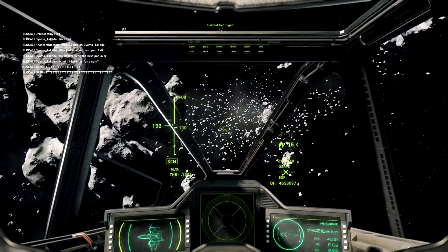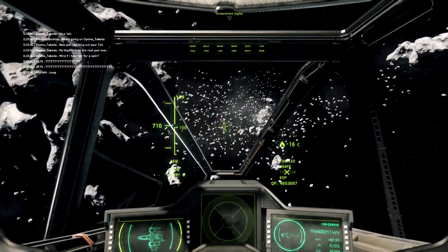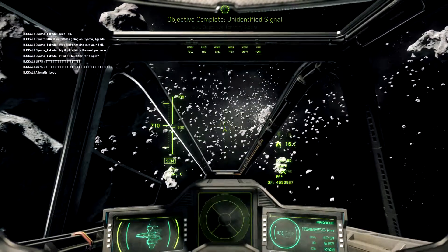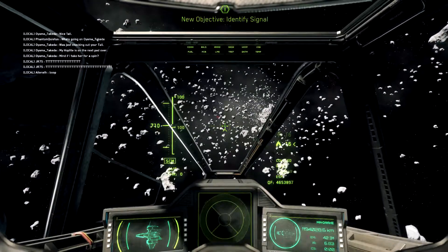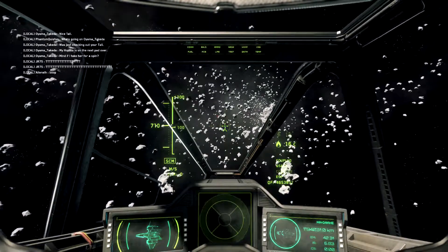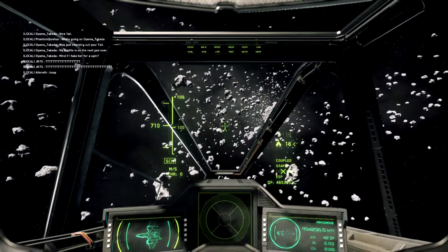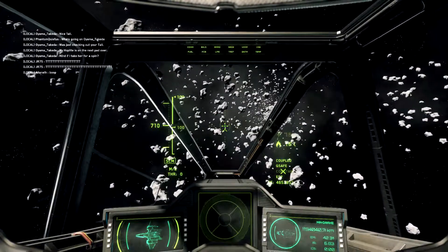For some missions like this one, we have multiple Distress Beacons. When you get close you'll hear a little humming sound and then a beeping sound. You want to follow the beep until it gets louder. That's how you figure out which one you need — the beeping gets louder and louder the closer you are. Just because you're heading to a blinking light doesn't mean you're heading to the right blinking light.